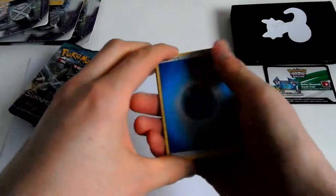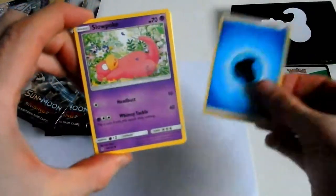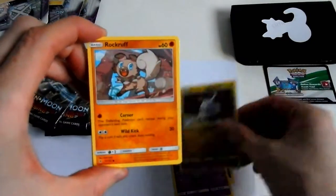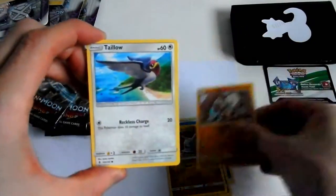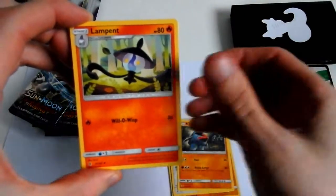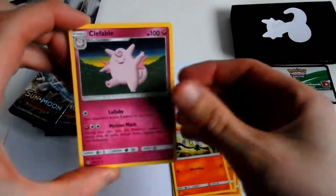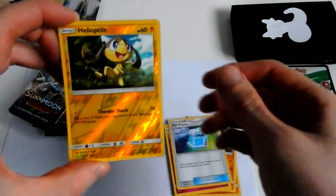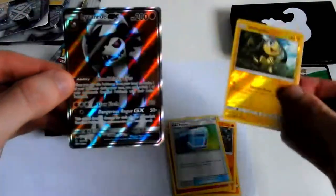Starting off with a Water Energy, Slowpoke, Grubbin, Rockruff, Tapu Lele, Nosepass, Lampent, Clefable, Max Potion, Helioptile — and the last card in this pack is...